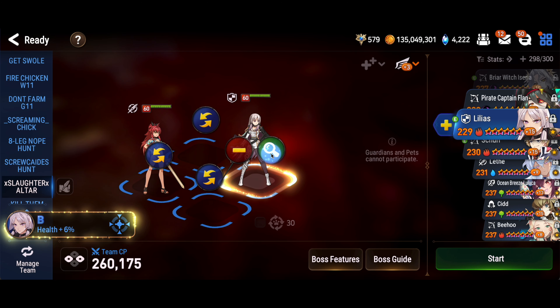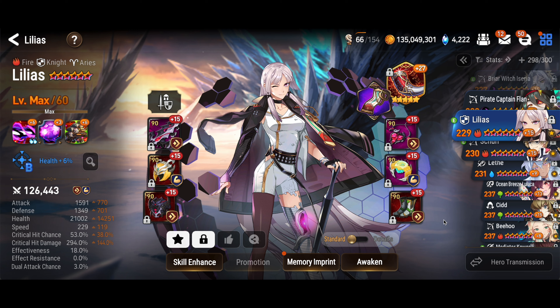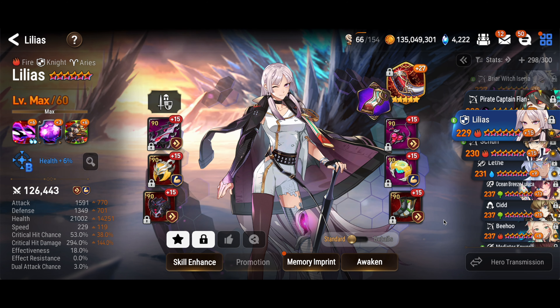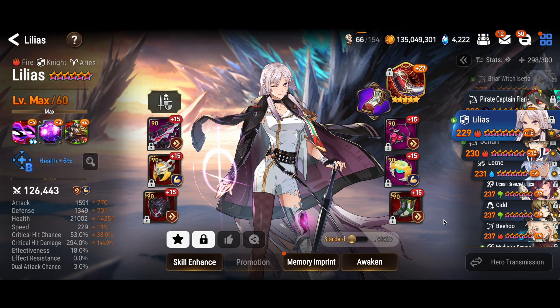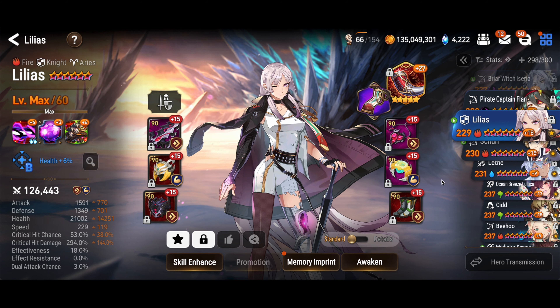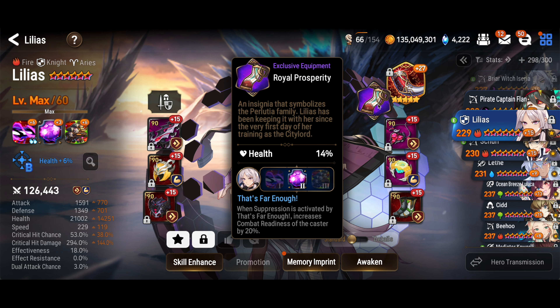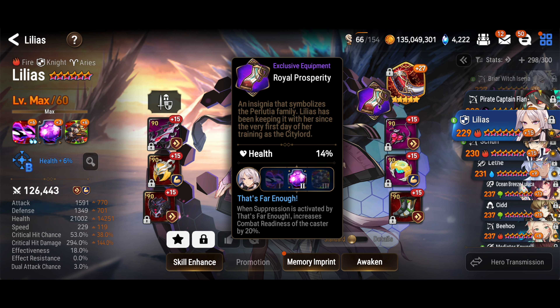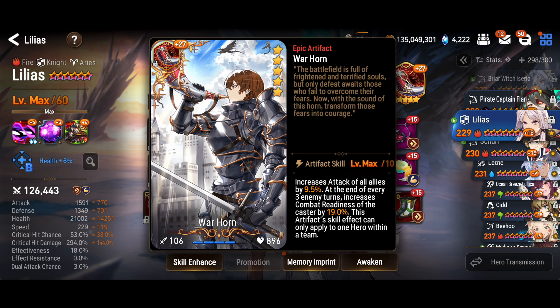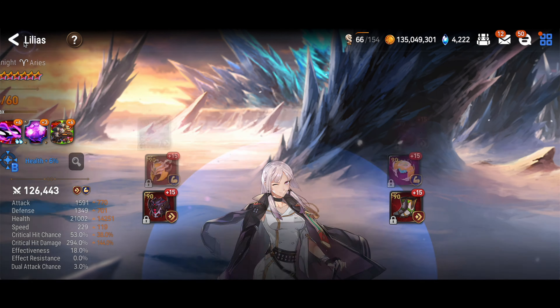First, let's look at Lilius' skills. Fire Lilius is not on very good gear — I don't use this unit very often. 250-ish speed is a little more common for her, with a lot more health and some actual crit chance. There are all kinds of ways you can make her better. I have her on the S2EE just for some cycling, and on Warhorn, mostly to give extra damage to Sermia. And if I had been smarter about it, I would have turned her imprint on to give attack bonus to Sermia.